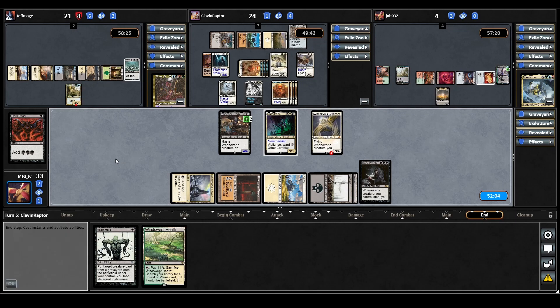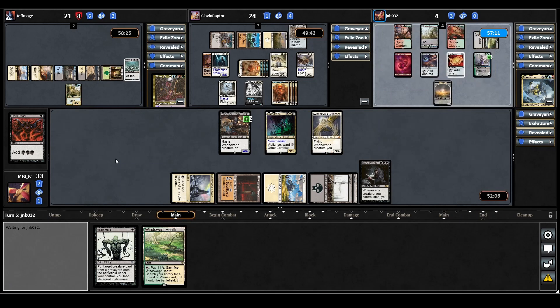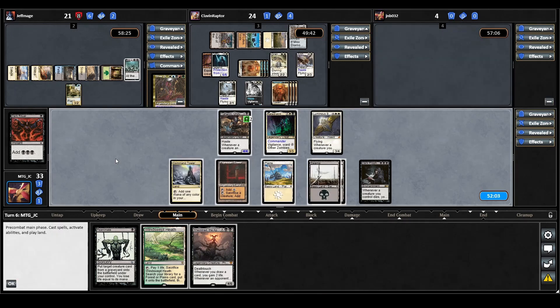It's not looking good for the rest of the table. The Odrick player looks like they might run away with it unless one of the other players drops a board wipe or we draw really well. Maelstrom Wanderer plays a land for turn — it comes in tapped — but they just decide to scoop. Looks like they didn't draw into anything, so now there are only three of us left.